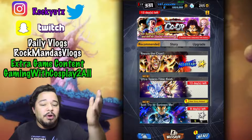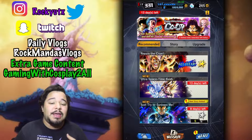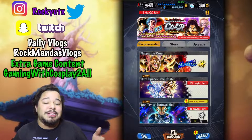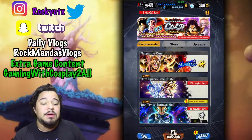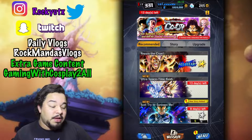What are your goals for Nappa? Are you guys going to fully Zenkai awaken him? That's my goal — to fully Zenkai awaken him, as well as get these hyper-dimensional co-op battles done to get those tickets for Trunks, because I'm also going to try to rank seven and fully Zenkai awaken that Trunks.